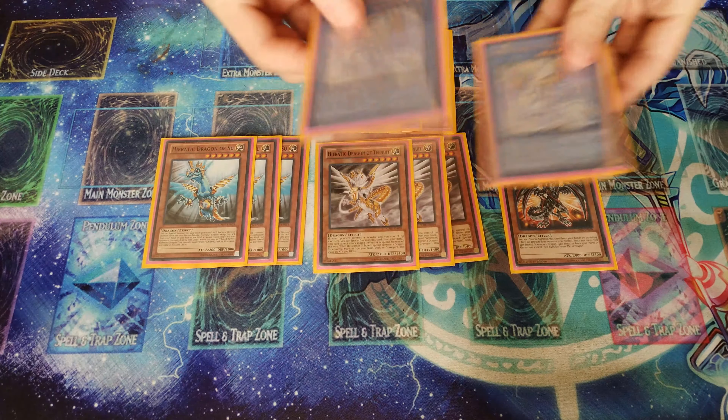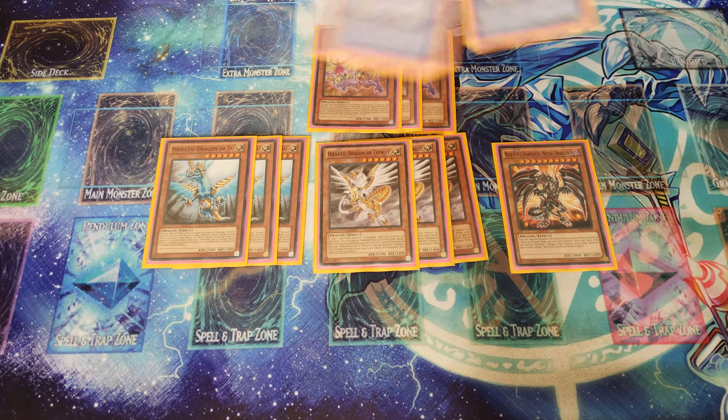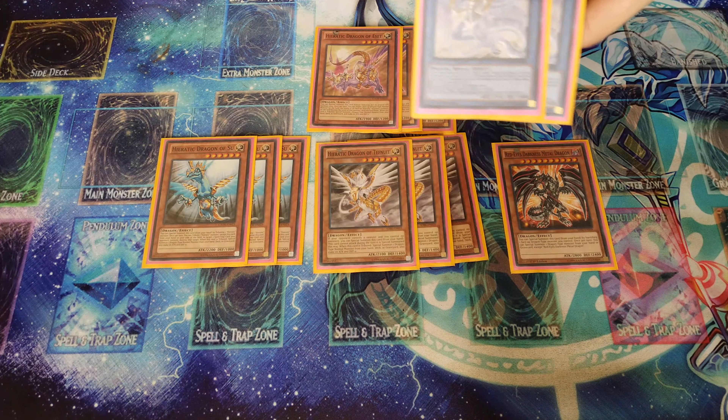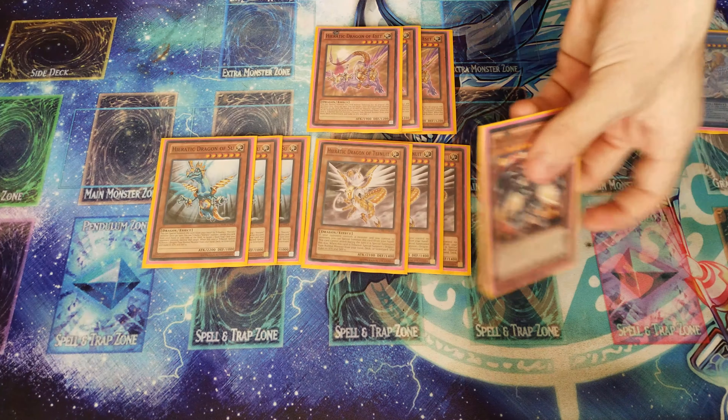Sofia, Queen of Dragons, is your ritual monster. Since it's a ritual summon, you're going to be using the ritual summoning card and tributing your Hieratics, which activates their secondary effects. She has three effects: the first returns one light monster directly from your graveyard to your hand, the second lets you draw two cards, and the third has you discard one card from your opponent's hand.